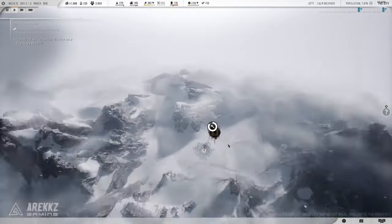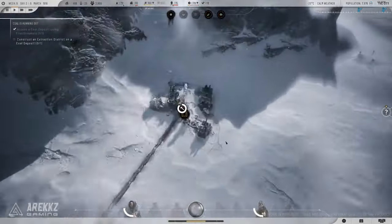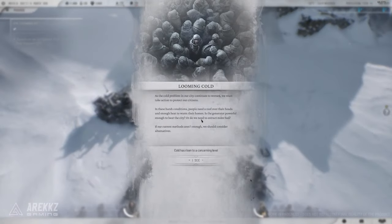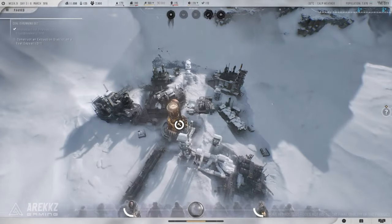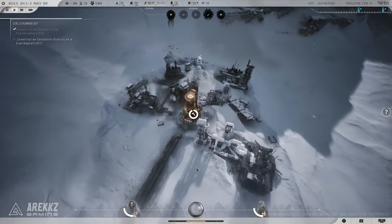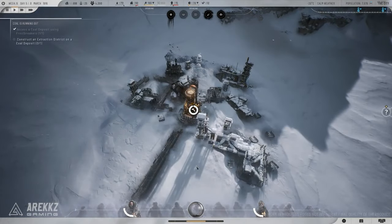So what stayed the same? The heart of Frostpunk is still here — the struggle for survival in an unforgiving world. The game still forces you to make impossible decisions, and every choice matters. The tension, the moral dilemmas, the constant balancing act of keeping your city alive — all of that is just as present in Frostpunk 2 as it was in the original.